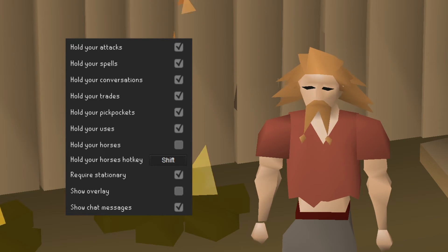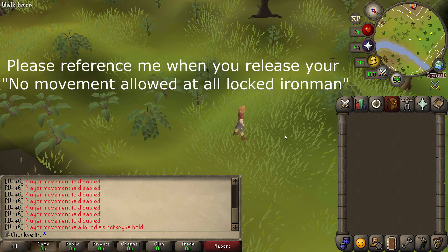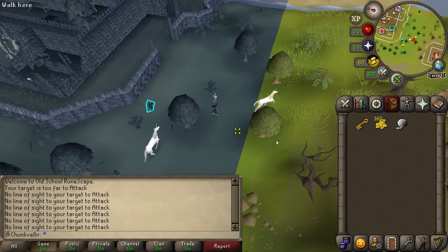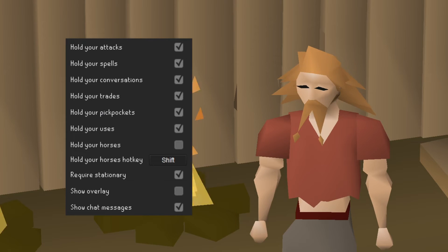And now for my favourite config — Hold Your Horses. This one stops the player from moving at all when you click any floor tiles. It's quite limiting, obviously, but it ensures that if you spam click an NPC, there's no chance of misclicking the floor and causing your character to path out there.